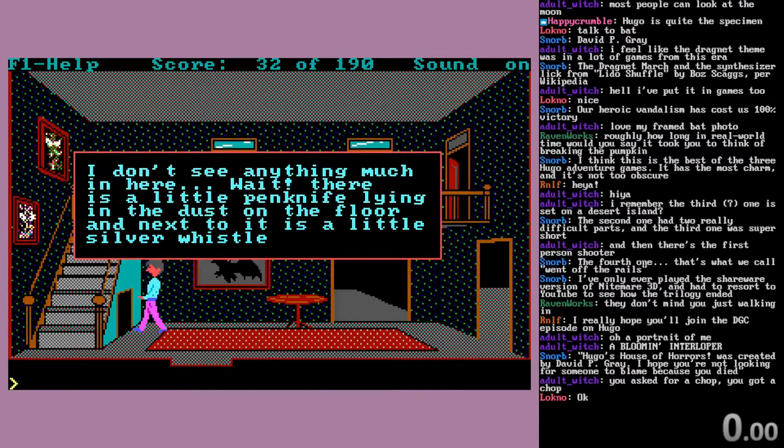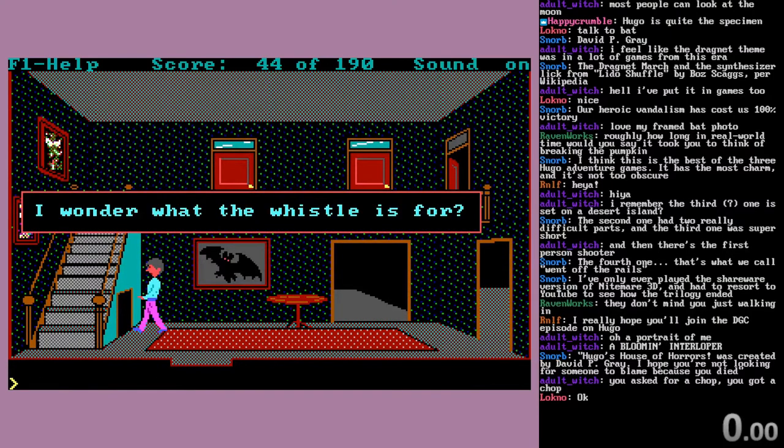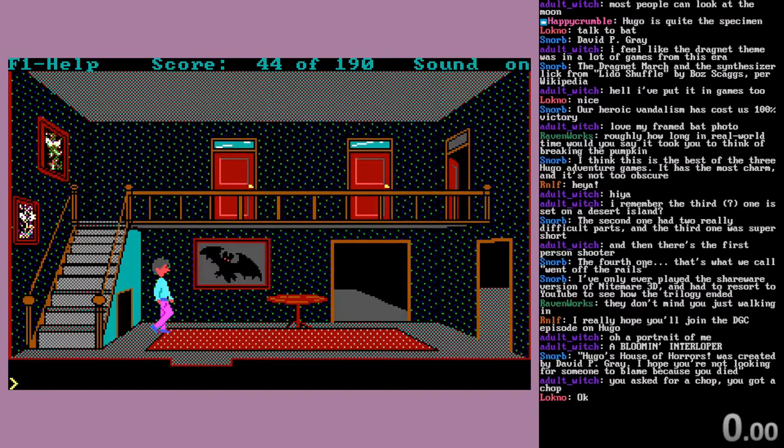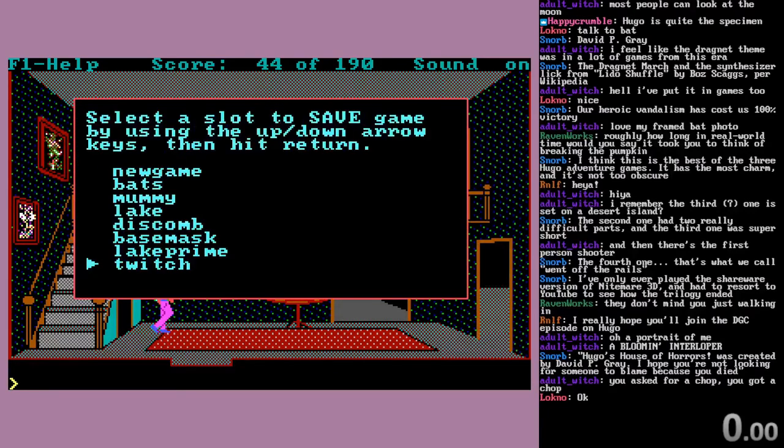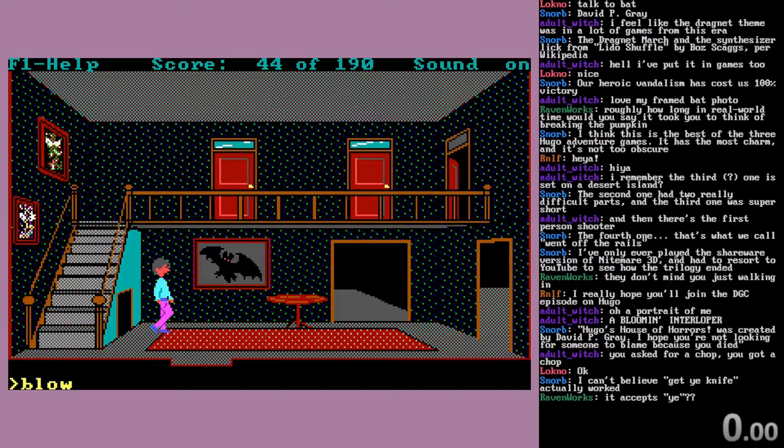This is our next puzzle, in which it's usually too dark. But if you have the candle, you can see that there's a pen knife and a little silver whistle. So you can get the knife and get the whistle. I wonder what the whistle is for - only one way to find out. Once we get into the speedrun aspect, we'll start really shortening our commands as that becomes important. Less typing, less time.